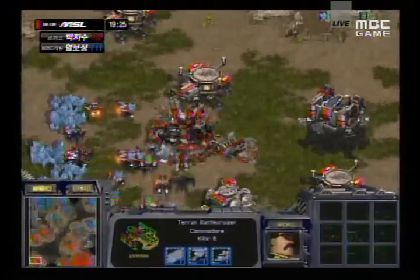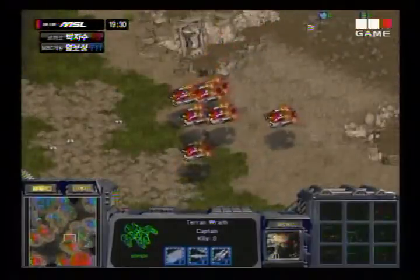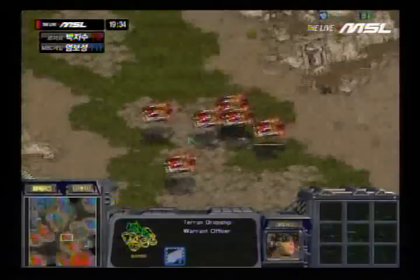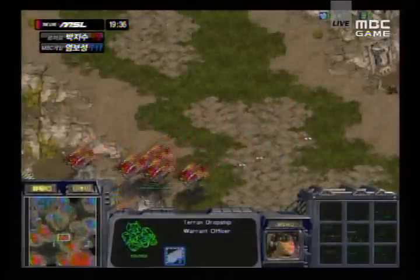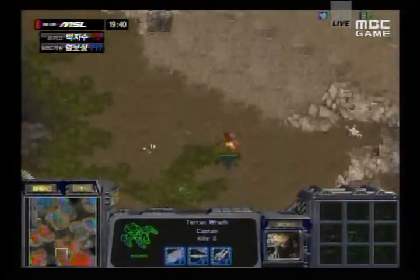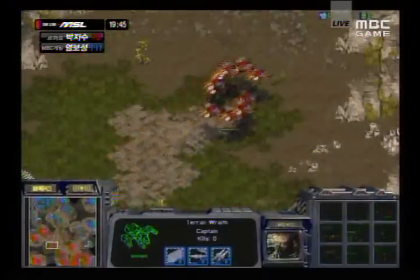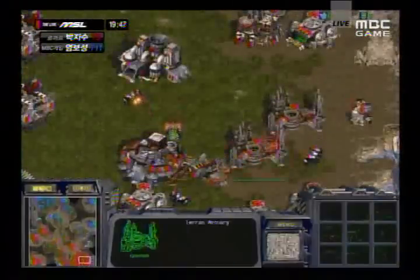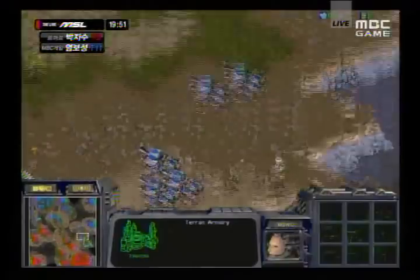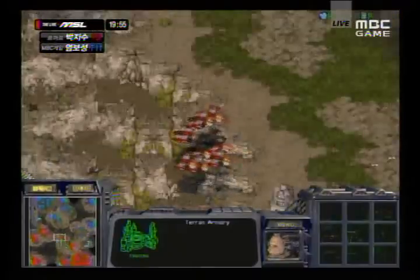We can see a lot of wraiths being built up here, but I don't know if it's going to be enough. 4gg is going to be losing a lot of bases quickly if he doesn't do something about those BCs. The thing about those wraiths is you have a big mobility advantage over the BCs and can really micro them well against battlecruisers, but you need to make sure the BCs aren't attacking your base so you're not locked in position. I have a feeling he is going to push up, get the economic edge, and continue to press on that nine o'clock.